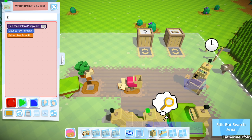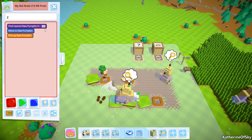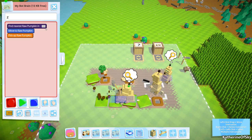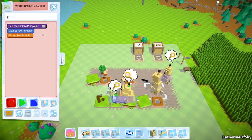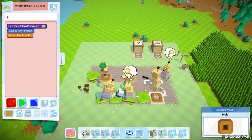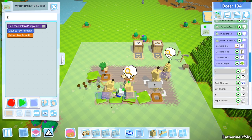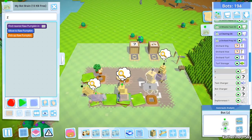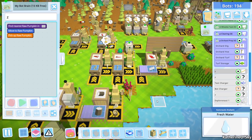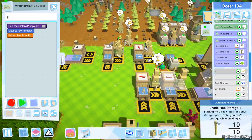I want you to pick up this stuff. Find nearest raw pumpkin and pick it up. What we probably need to do is confine this to an area of the pumpkin patch rather than the orchard preparation area. So what I'm going to do here is we're going to stop this thing. Let me put this in the box and I'll go and get a sign. I think we're just making billboards, which is just fine.